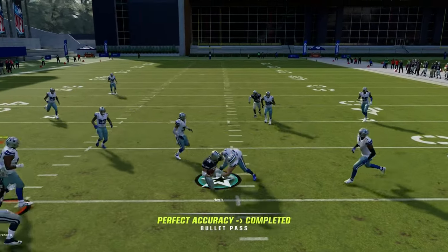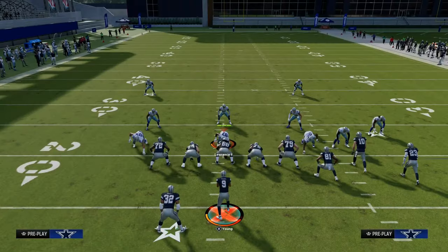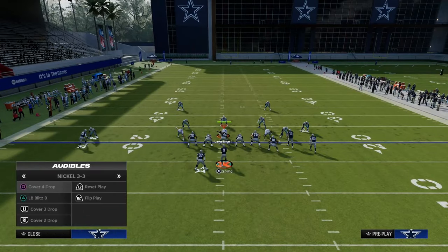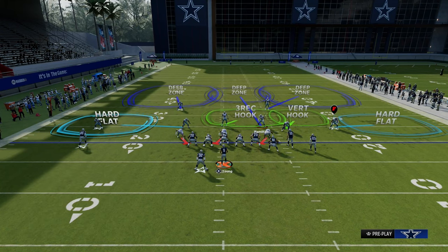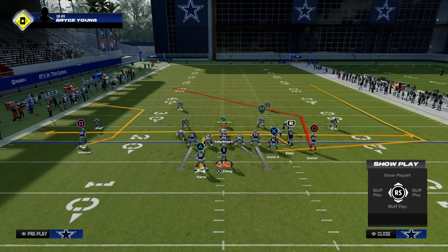The next read on the play is obviously your drags underneath. They have to really have underneath yellow zones to defend this — they almost have to be in a shade-down cover two to truly stop these drags. But the problem is if I shade underneath, they're still going to have to user the route over the top, they've got to have this vert hook. And you can see we're also dropping eight simultaneously, so you're going to have time in the pocket.